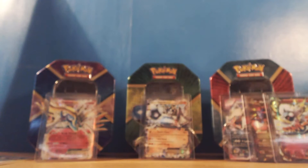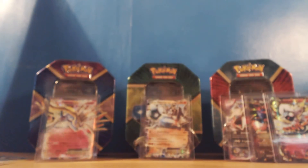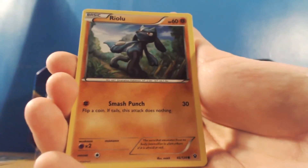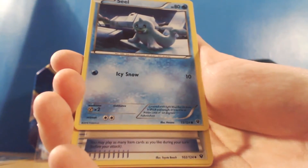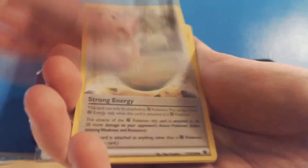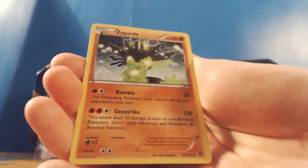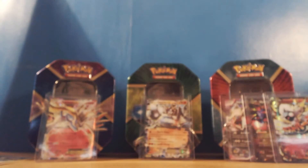Let's open the third and final pack. This has been quite an unboxing! So we've got Vullaby, Riolu, Cottonee, Seel, Whismur, Helix Fossil, Cinccino, another Strong Energy, a Cinccino reverse which is pretty cool, and a Zygarde - we're going to get a Zygarde in one of the other packs as well.